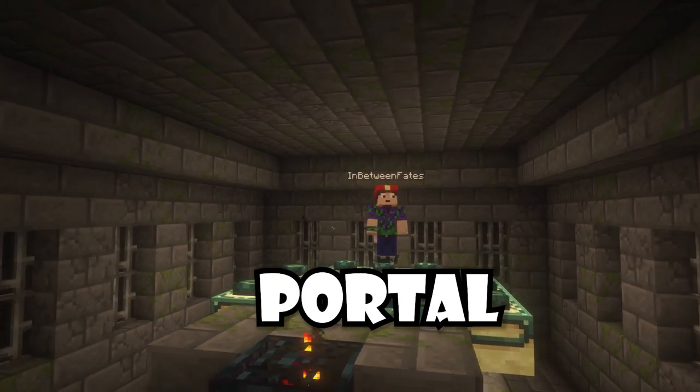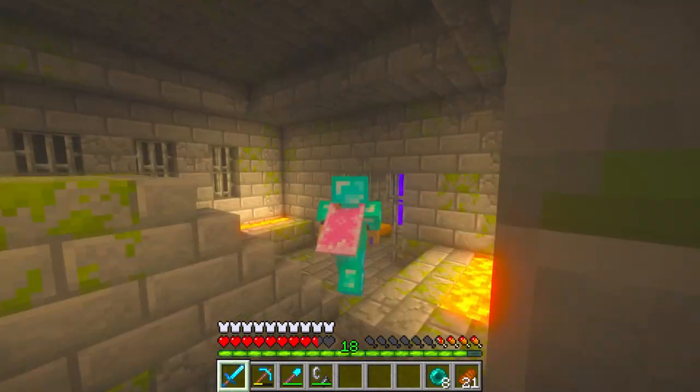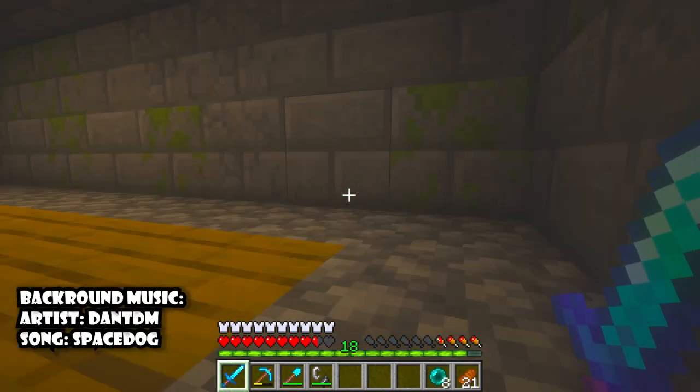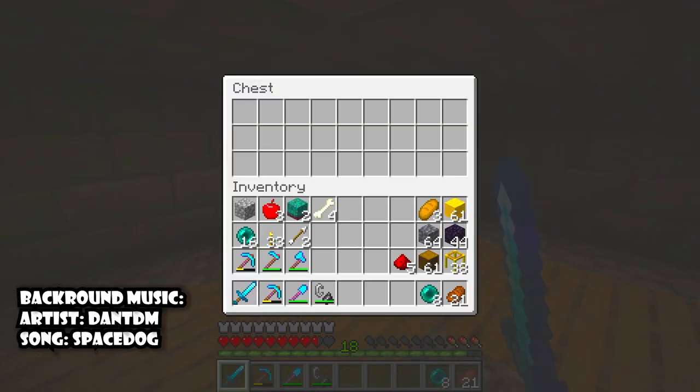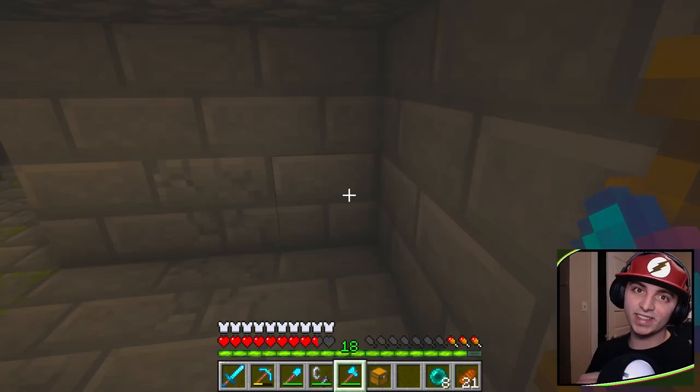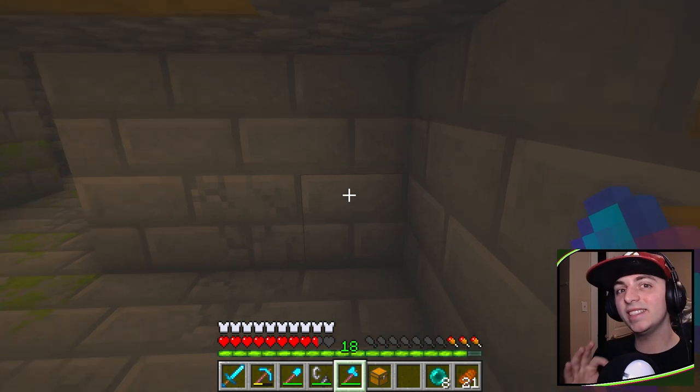Today we turn a stronghold portal into a work of art. Last episode we found it, this episode we're exploring it. We're gonna follow the right wall and see where it leads us — like up here to this beautiful chest that is just completely empty. If you're new to the channel, do consider subscribing.